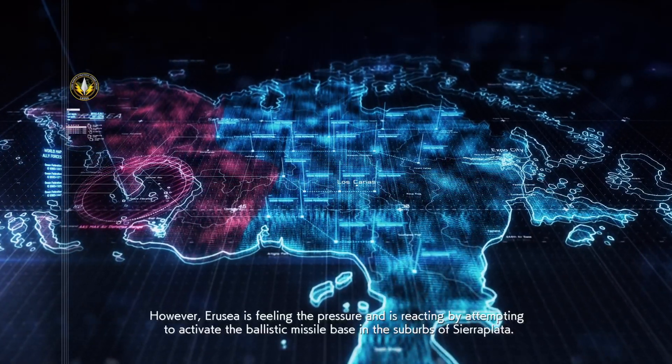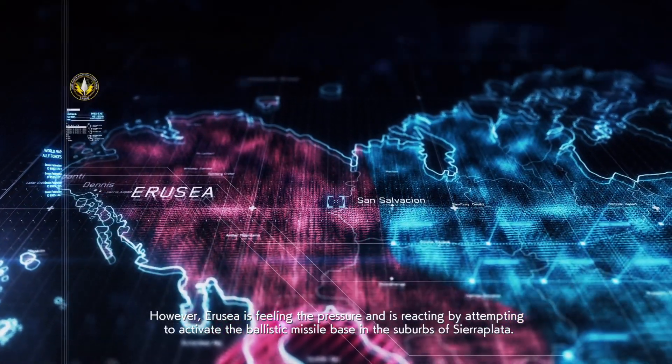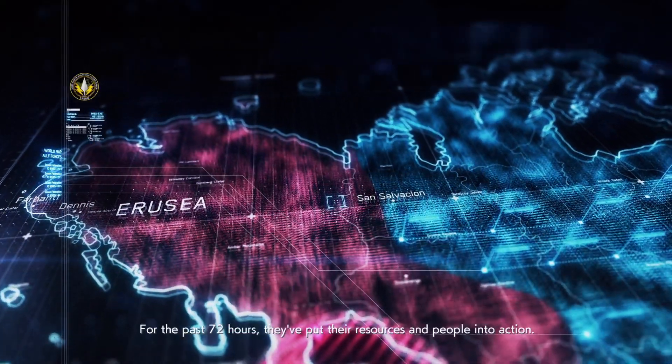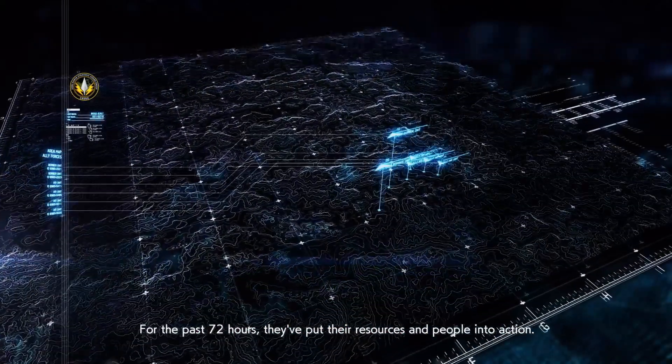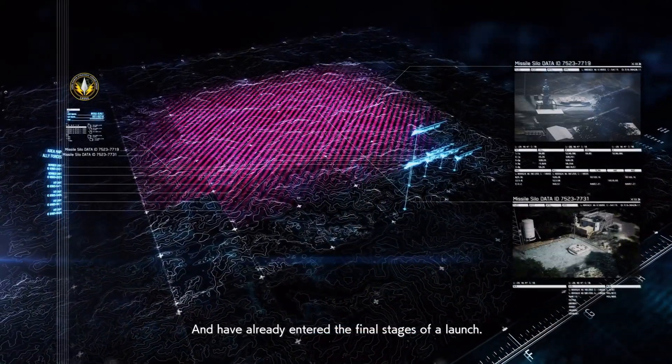However, Eruja's feeling of pressure is reacting by attempting to activate the ballistic missile base in the suburbs of Sierra Plata. For the past 72 hours, they've put the resources and people into action and have already entered the final stages of a launch.